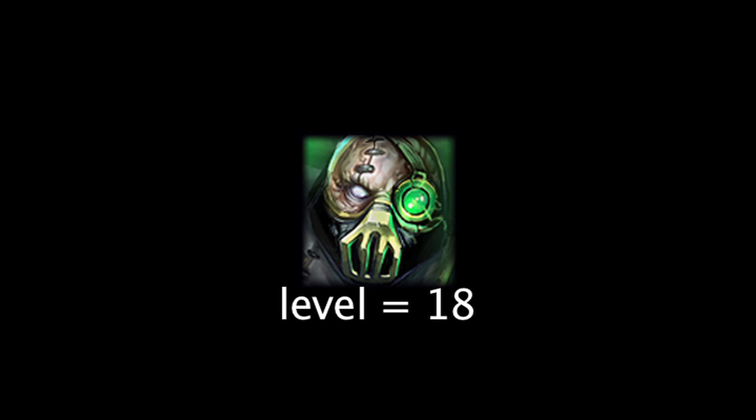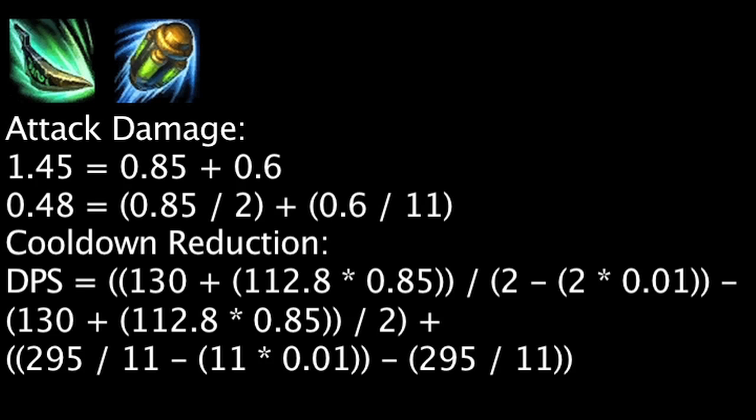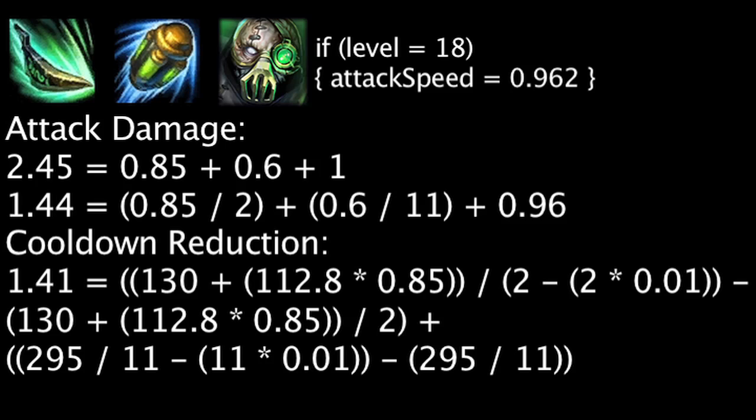We'll assume Urgot is level 18 in the following examples. 1 point of attack damage will make Urgot's abilities deal 1.45 more physical damage and 0.43 more damage per second. 1% cooldown reduction will make Urgot's abilities deal 1.41 more damage per second. However, if we take Urgot's auto attack into account, at level 18, pure attack damage will deal more damage per second than pure cooldown reduction.